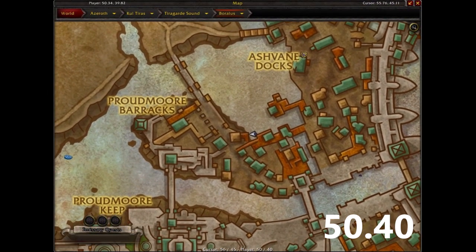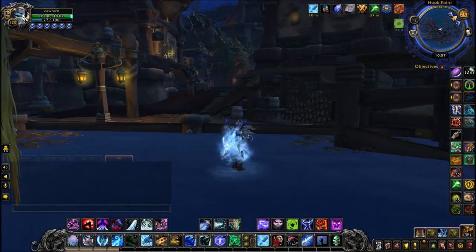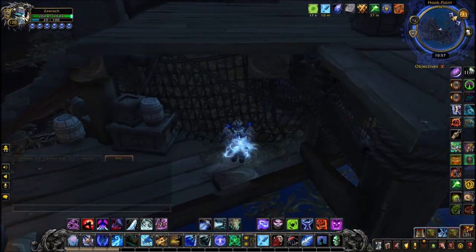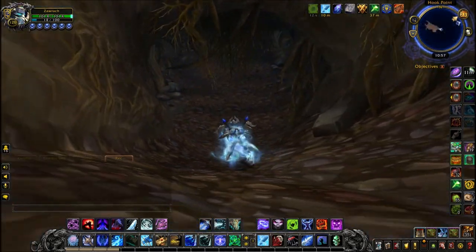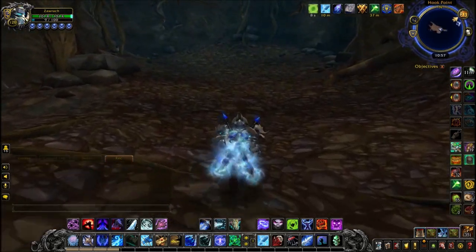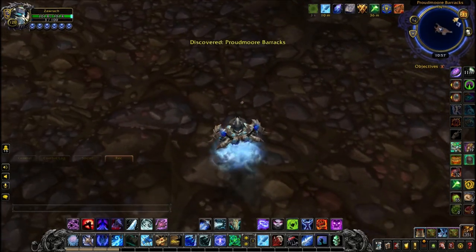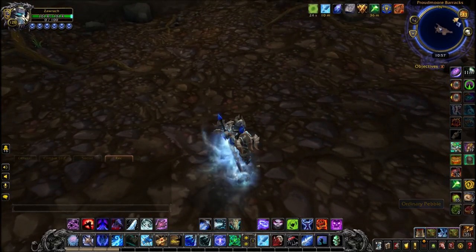Head back to Boralus, coordinates 50, 40. In front of you there's what looks like a wall of nets — it doesn't look like you can walk through it, but that's part of the secret. You can actually walk through these and then through the floor itself, into a hidden cave under Boralus. Inside this cave, right at the back, is another ordinary pebble you can click.